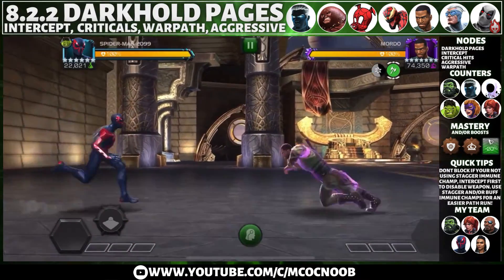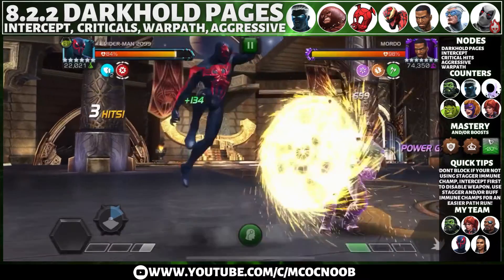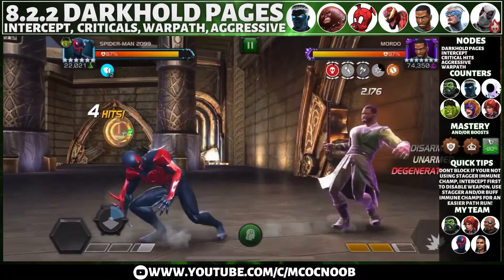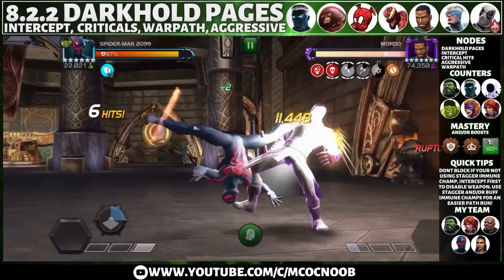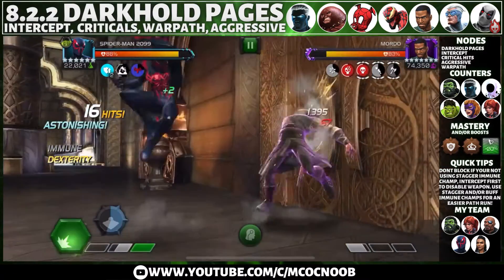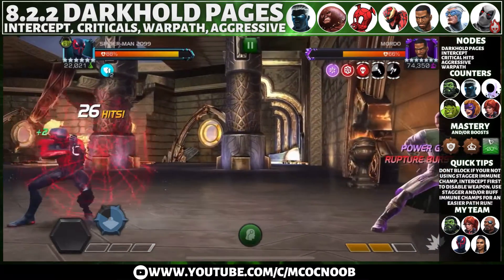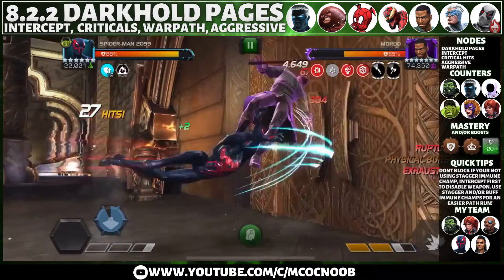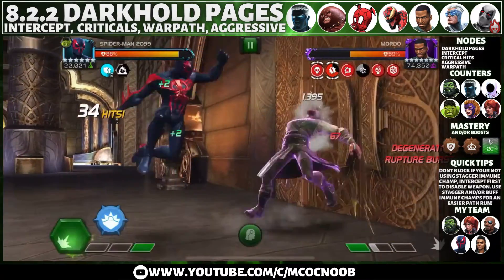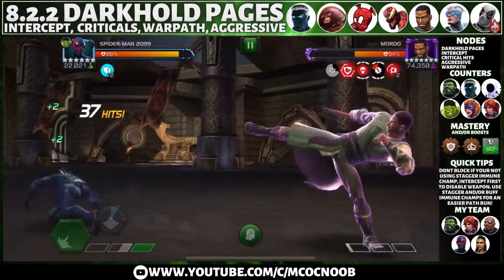Modu is up next — make sure you bring a good counter as he can be really annoying. I'm using Spider-Man 2099, cornering him and throwing SP2s, which also helps with power gain. You can also use Hulk, Overseer, or any science champion with buff immunity or stagger immunity. Play the Modu fight carefully — do not push him to three bars of power and be careful when he enters a power gain phase. Bring the right counter and you can bring him down relatively easily.